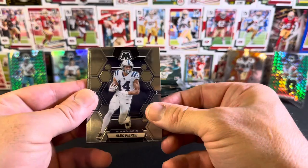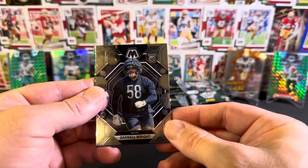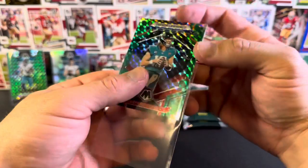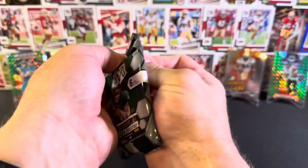Jalen Hurts base National Pride, Alec Pierce, Ozzie Newsome, Justin Jefferson base. Base rookie Darnell Wright, Chicago. And then we have a green Mosaic National Pride Trevor Lawrence. Not even a third of the way through - that's all good, that's kind of what we want.